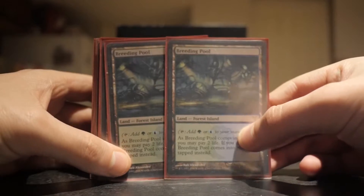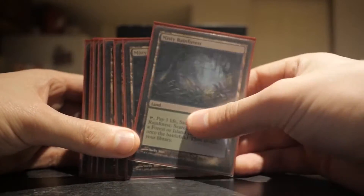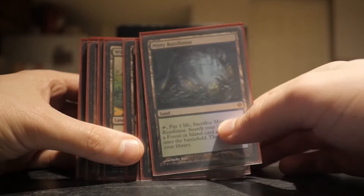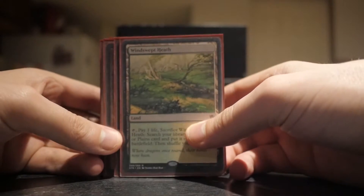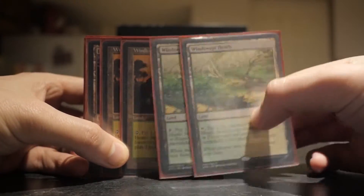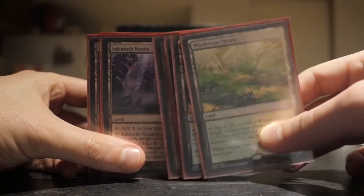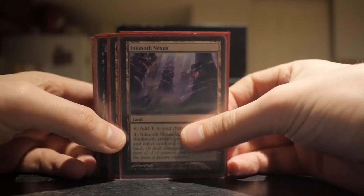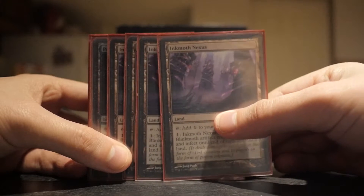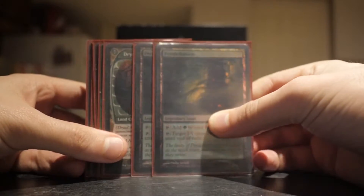I have two Shocklands here - two Breeding Pools. This is the original Breeding Pool from Dissension. And I got four Misty Rainforests - the original Fetchlands from Zendikar. You will get Fetchlands again with the Secret Lair that's going to be coming out soon. I have four Windswept Heaths; two of them are the original Onslaught ones and two are from Khans of Tarkir. And we have four Inkmoth Nexus because it's a land and it's an Infect creature with flying, so very hard to block. It can be an easy win condition if you have any of your creatures removed.